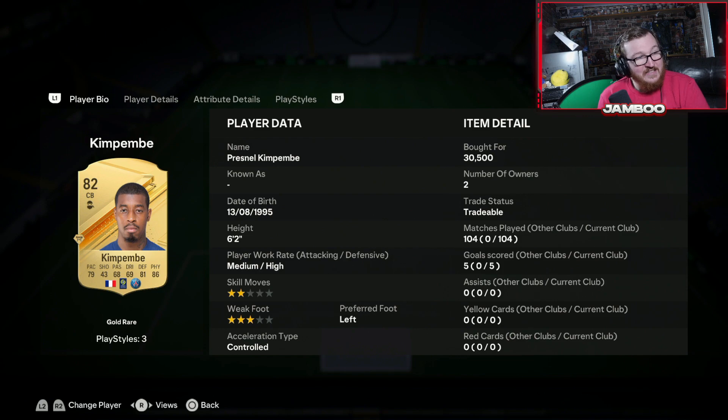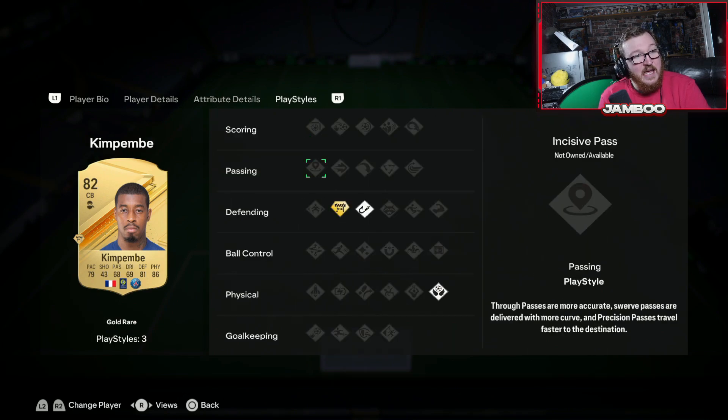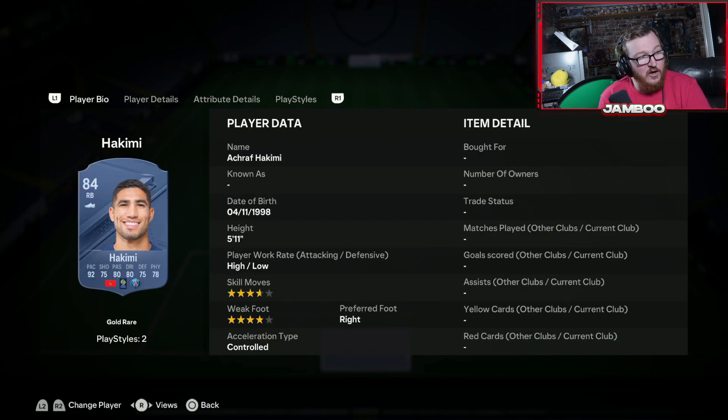Moving on to his teammate — it's Kimpembe, and this guy is an absolute joke in game. Six foot two. There was a FIFA where Kimpembe was absolutely insane — let me know in the comments which one. Good pace, solid defending, insane physically, and he does have that Gold Block which is just super OP. He also has Intercept and the Aerial playstyle.